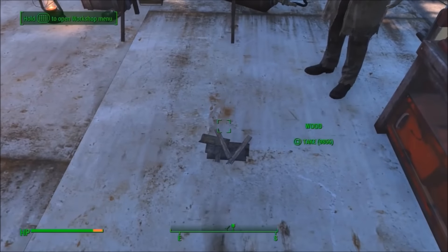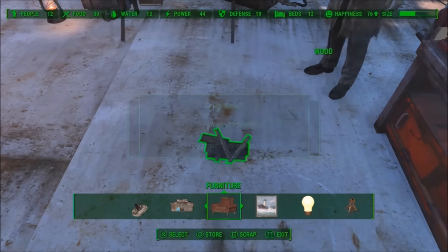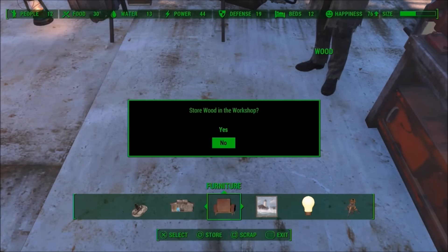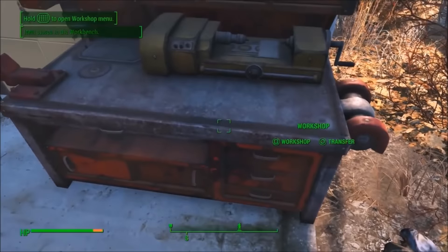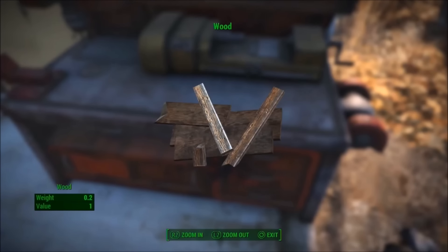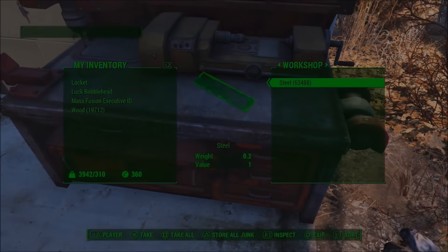Once you drop it on the floor, go into your workshop mode and press Square, X, and Circle super fast. It's a little tricky but once you get the hang of it you can do it every single time. You'll notice your wood is still on the ground and it's asking if you want to store it in the workshop — press yes. Go out of workshop mode and when you look at your workshop it should be in there and doubled. You can do this as many times as you want.